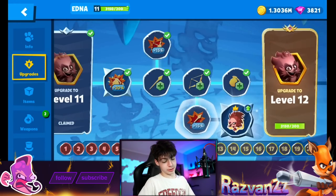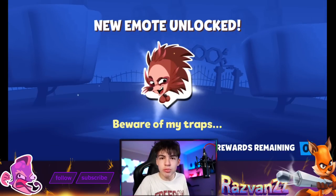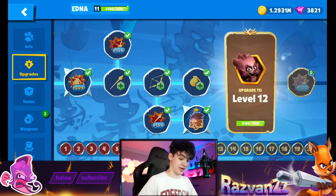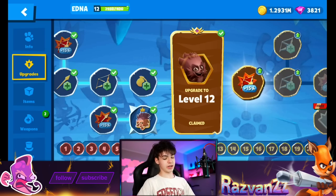At least it's free coins. I'll take even one coin, that would be amazing. What even is this emote? What does it represent? Just take a look at this - beware of my traps! Anyways, level 12 - that's some good stuff right there. I love this skin so much though. Edna just has the best skins.